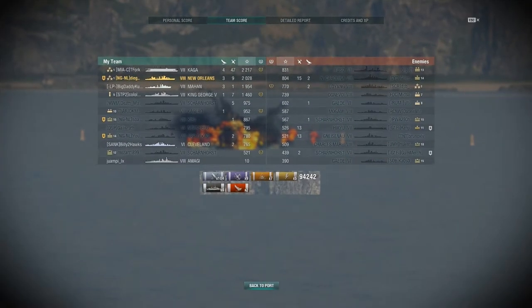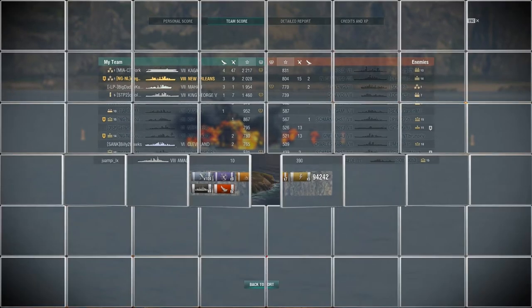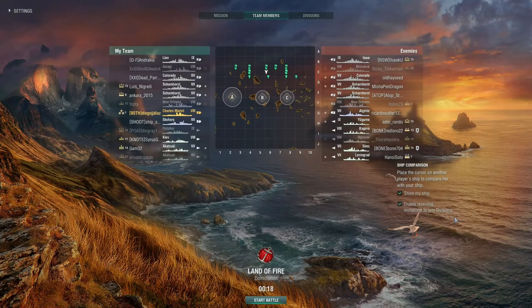The scorecard: I do 94k damage, 3 kills, 9 planes, 2,000 XP. We carried the team essentially — that's basically what you do as a support cruiser. You try to help your own team win. So our next match here is in the Charles Martel.